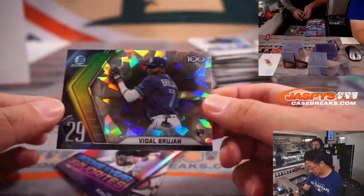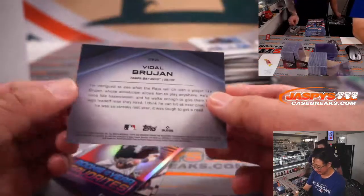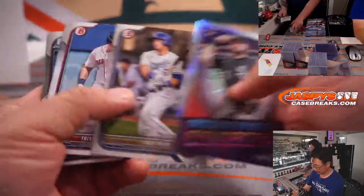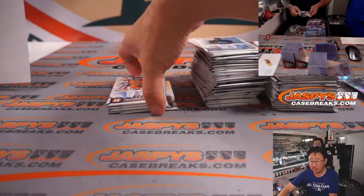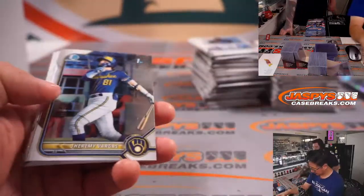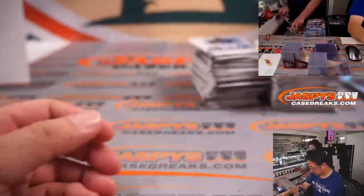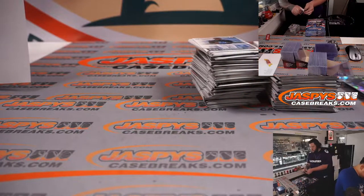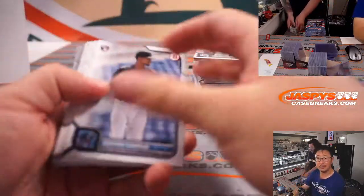There's Vidal Brujan, 72 out of 150, Atomic Parallel, Bowman Top 100 — number 29 on that list — for the Rays, going to Tomoya. Now, after this there's only one filler pack sold out, and I only see three orders coming in here, so while we're breaking this, get your orders in, ladies and gentlemen. People were trying to do that gold label break as well.